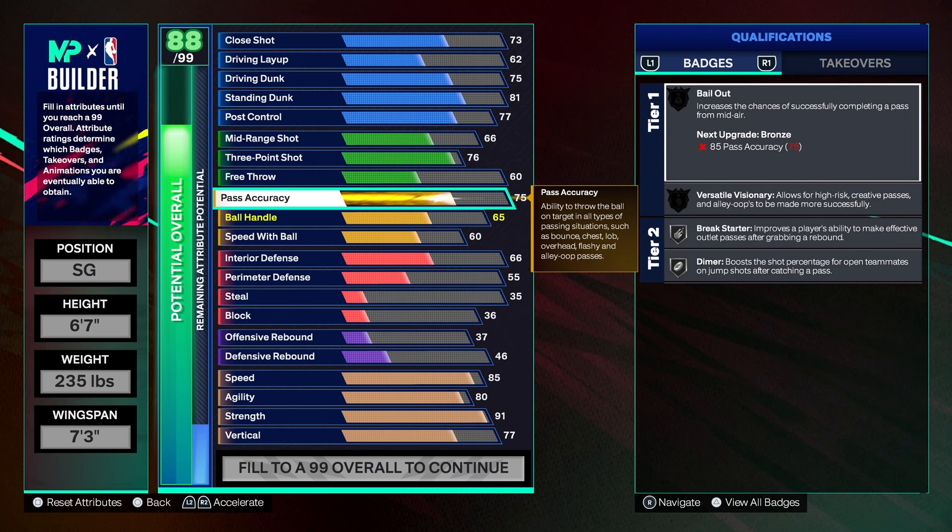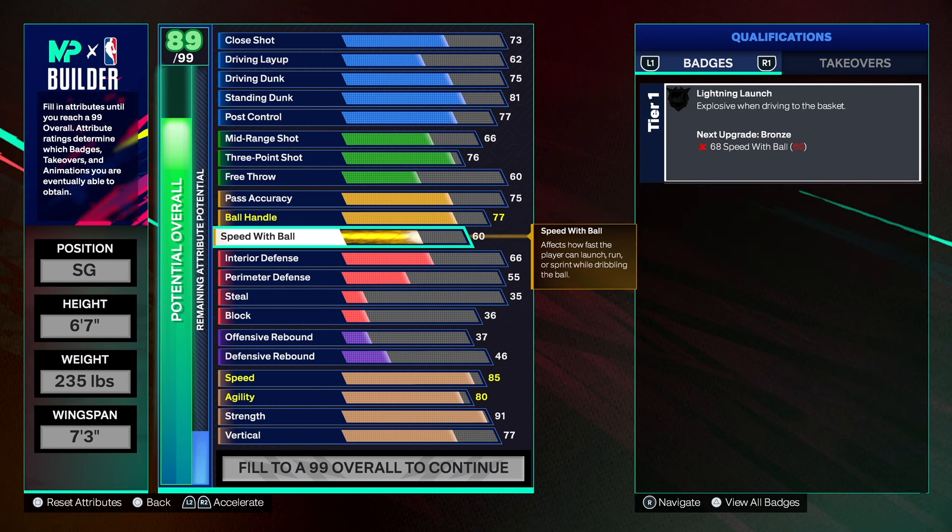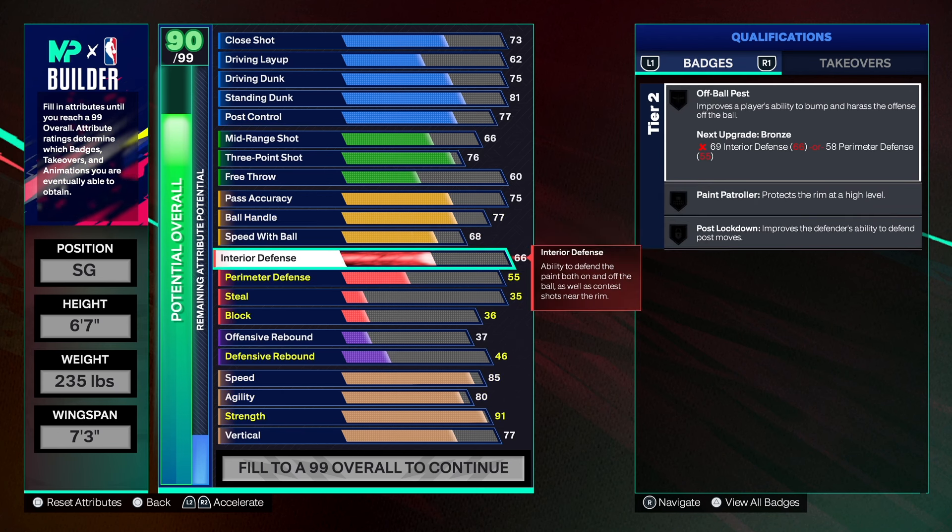This build will dominate with rebounds, especially in the rec — it's always good to have a secondary rebounder on your team. As far as ball handle, we're going to get that to 77, which gives us Hall of Fame Strong Handle so you can dribble. I have a 6'6" build with 77 ball handle that moves pretty good. As far as speed with ball, we're going to take that to 68 — that gives us Light and Lunch. You can move around a little bit and won't slow down on the fast break. It's personal preference if you want to take it higher.